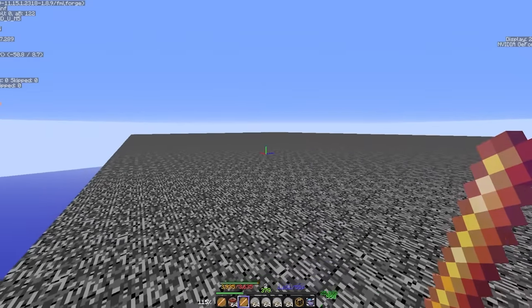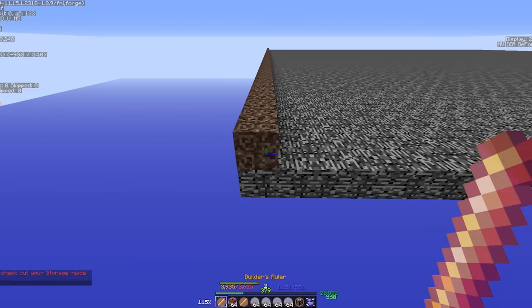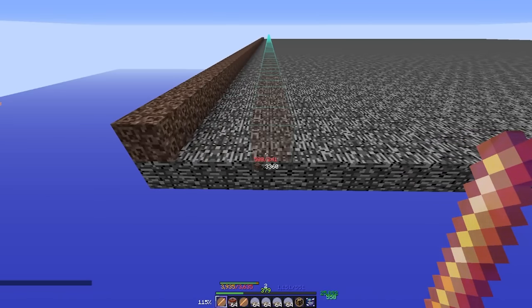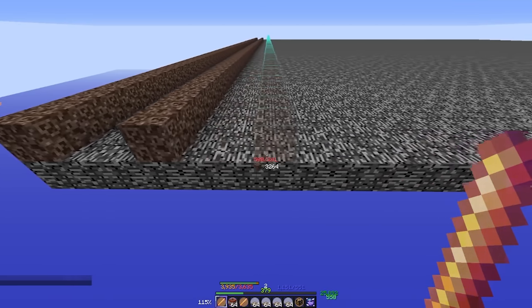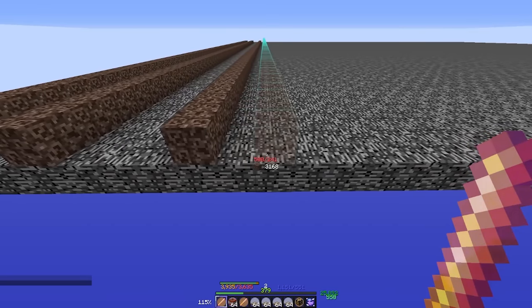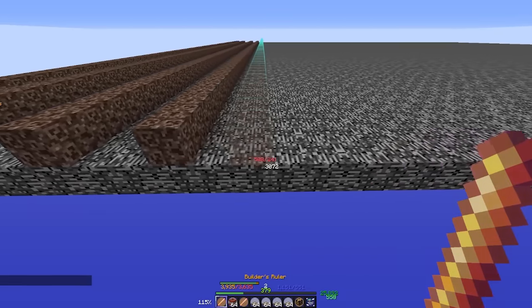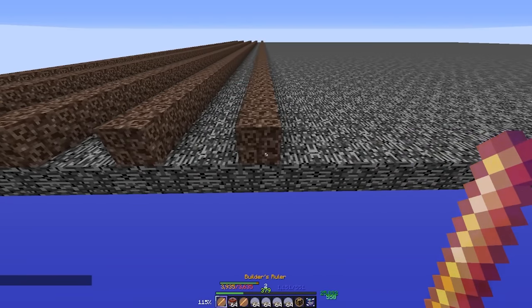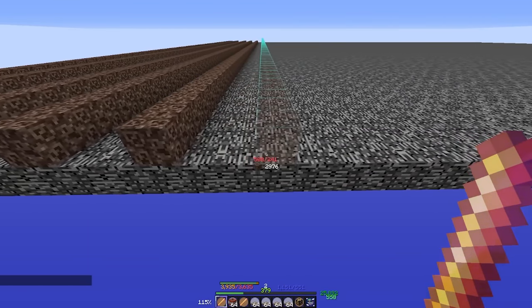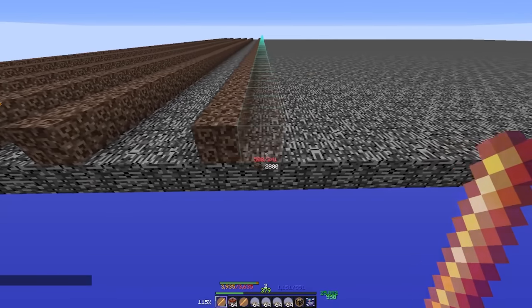Starting with our builder's ruler and soul sand, we'll place the first soul sand on the very edge. We're going to give it a two-block gap and place an additional soul sand. From there, we're going to do a three-block gap and place an additional soul sand. From here, we're going to adopt a pattern: place soul sand, have a two-block gap and soul sand, have another two-block gap and place soul sand, and then have a three-block gap and place soul sand. We're going to do this pattern two more times.